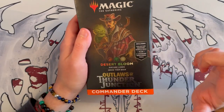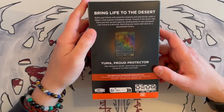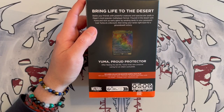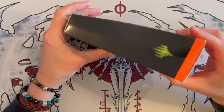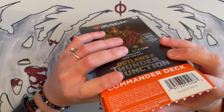This is a Naya deck. It's going to have a sample collector booster pack, a 100 card deck of which 10 are new cards — so two less than the Murder at Karlov Manor commander decks — a deck box, 10 double-sided tokens, a life wheel, a strategy insert and a reference card. So without further ado, let's see what Yuma, my proud protector, has to offer us. And what the words are on the box: Stay sharp, little cowpoke. That's cute. I really like that.